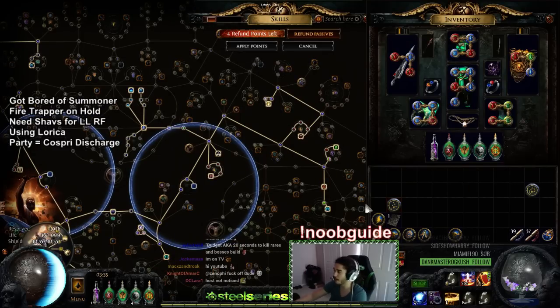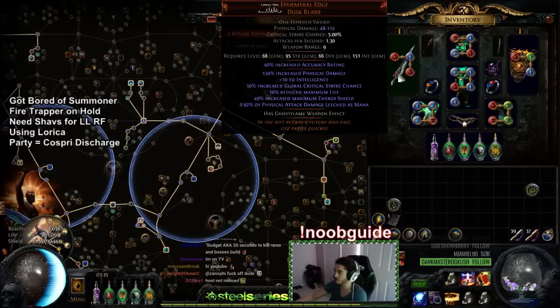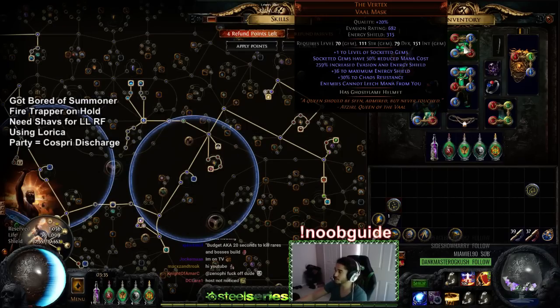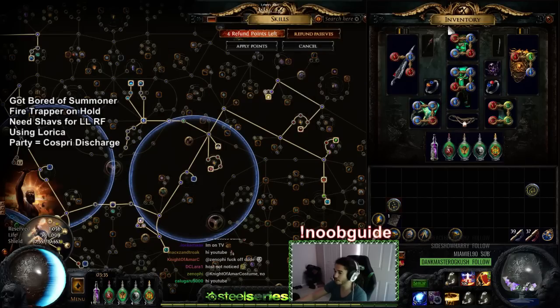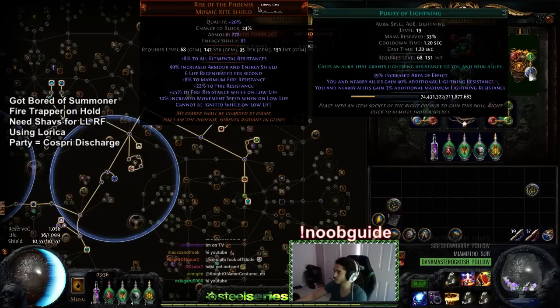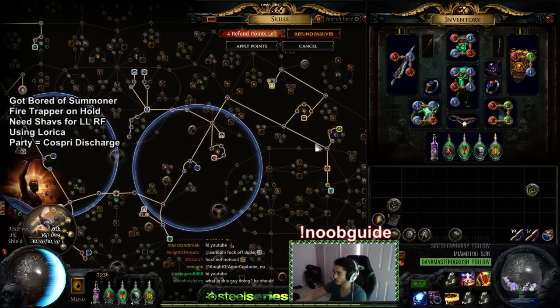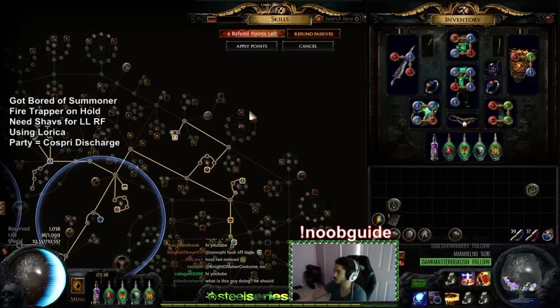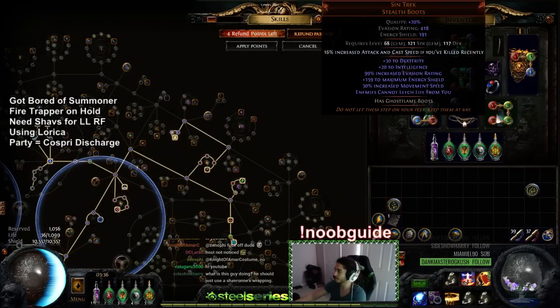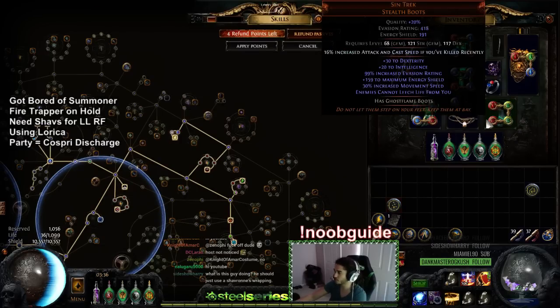Let me go over my links — pretty much everything here is required, though you can try to swap some stuff. I've got Rallying Cry, Clarity, Summon Stone Golem — you can use Enduring Cry if you choose — and that's in my Ephemeral Edge. Inside my Vertex I've got Blood Magic, Discipline, Purity of Fire, and Enlighten. On my Rise of the Phoenix I've got Vitality, Purity of Ice, and Purity of Lightning.